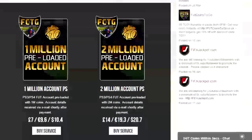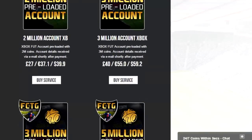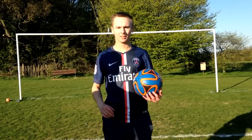If you guys are looking for a cheap and reliable place to get your coins fully automated in seconds, head over to Footcoins To Go, links are in the description and use 'Duo' for a discount. PS, EA servers have to be online to do so.